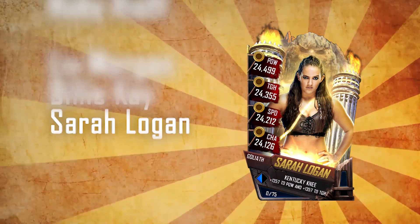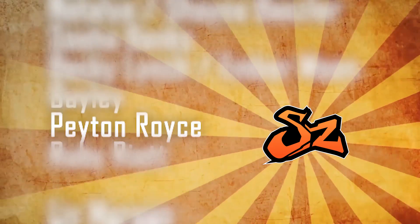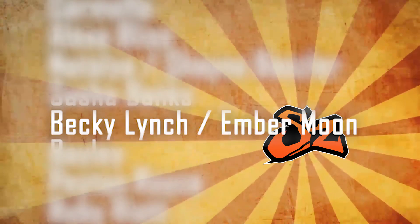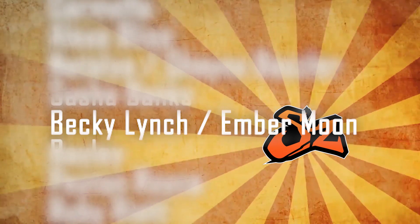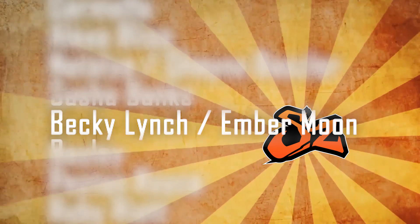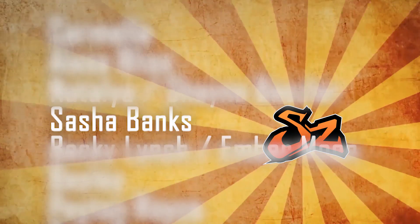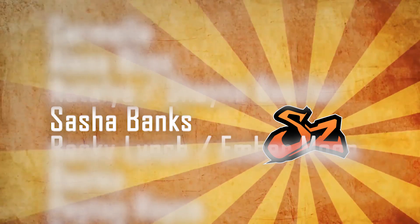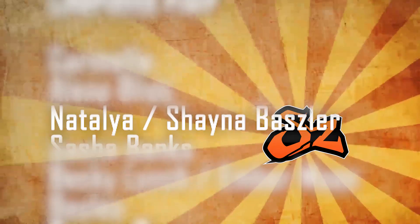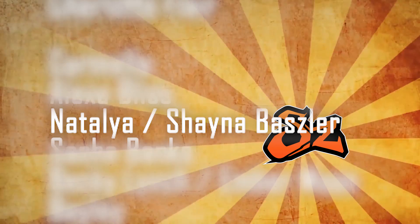As we make our way up from the bottom: Sarah Logan, past Liv Morgan, we have Ruby Riot, moving up to Peyton Royce, then Bayley. And here we have the first tied stats: Becky Lynch and Ember Moon. Surprised that Bayley is so low, but not surprising that Becky Lynch is just above her. Ember Moon also getting a little bit of a push on Raw — she didn't win Money in the Bank but she got a push. Moving up to Sasha Banks after this — nice to see Sasha not so low down this tier, pretty much sitting in the middle, which leads us on to Natalya and Shayna Baszler, who are pretty much the standard bearer for this tier.